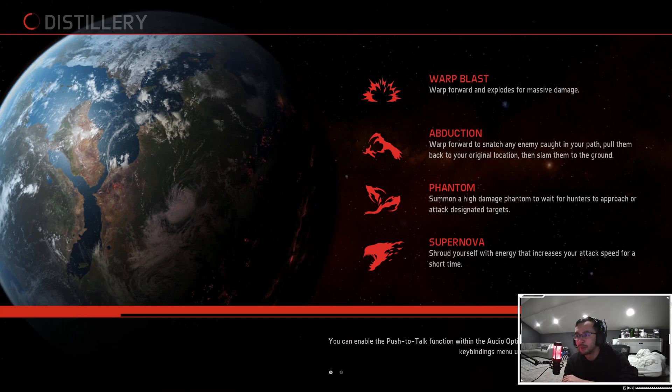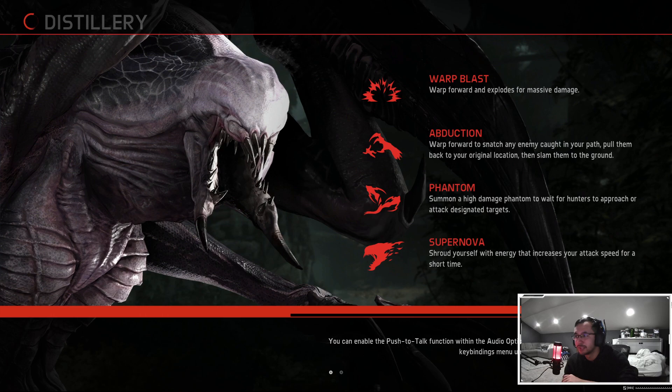I prefer Phantom because it does a pretty good amount of damage and it works well with your Supernova. I'm pretty sure it also applies some poison ticks from the perks I'm running.